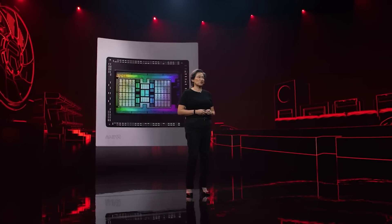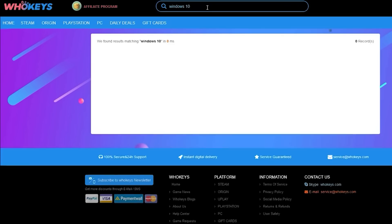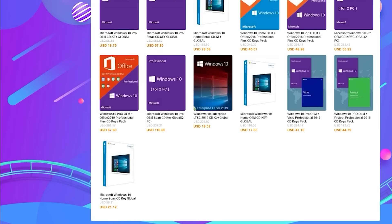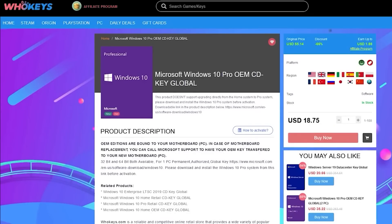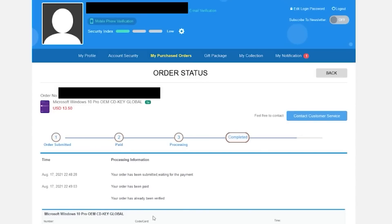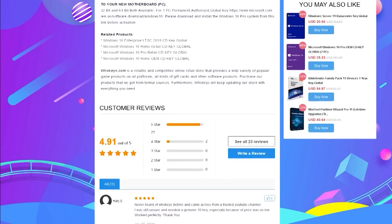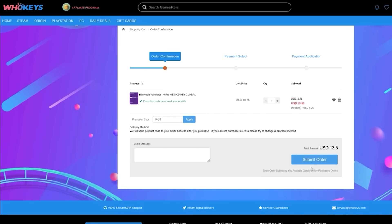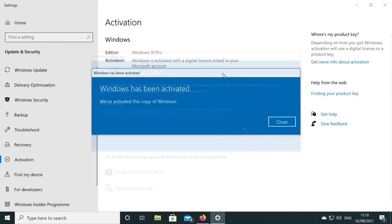We're going to get right into it after this message from the video's sponsor. If you're running a copy of Windows 10 which isn't activated, not only do you have to worry about the missing customisation options, but there's also that annoying Windows desktop watermark reminding you to activate. Today's video is sponsored by WhoKeys.com, and they have an excellent price on Windows 10 Professional as well as Home Keys, and they also sell games. I've bought a few Windows 10 keys with my own personal account to test everything was legit. You can pick up one of their keys for 25% off using the coupon code RGT in the checkout. There are links to their website in the video description, and if you're building a few systems, there are bundles available too. You can check out WhoKeys.com and use the coupon code RGT for 25% off the listed Windows 10 key prices.